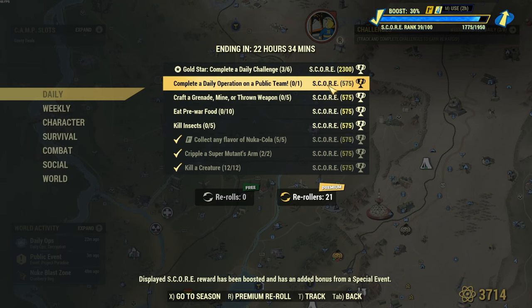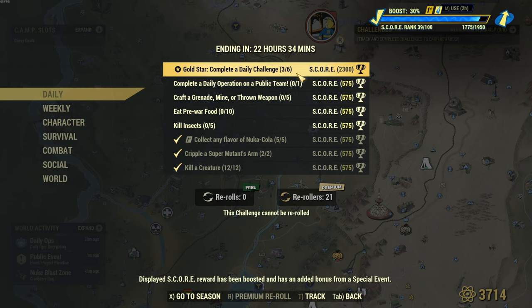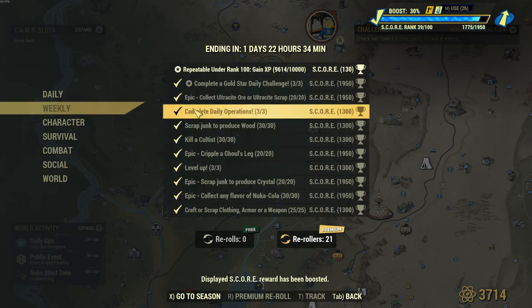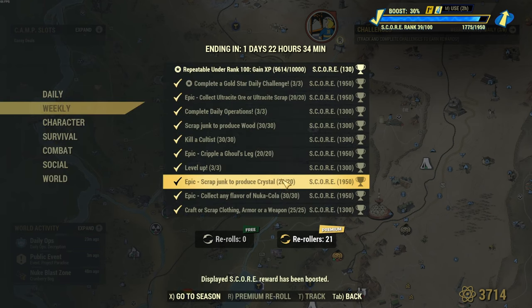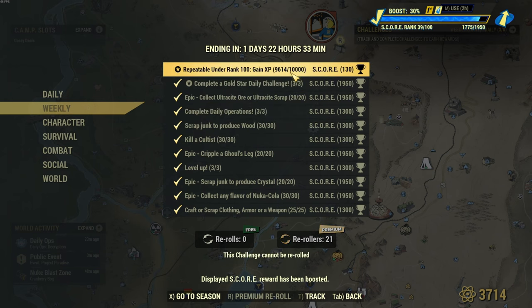It does stack on top of the percentage reward that you get for the Score Board when leveling it up. If you're at the 5% marker and you take a Score Booster, it will go to 30%. If you have the 5 and the 10 at 15% and you use a Score Booster, it will go to 40%. And if you have the 5, 10, and 10 and use the Score Booster, it will go up to 50% extra score for your dailies, your weeklies, and your repeatables.